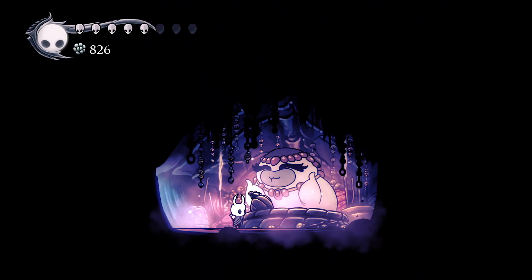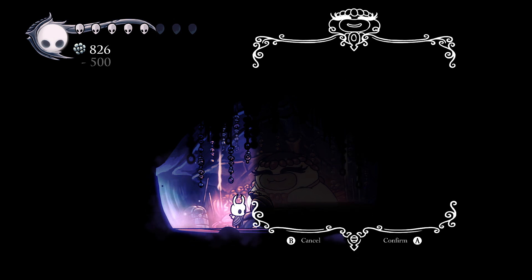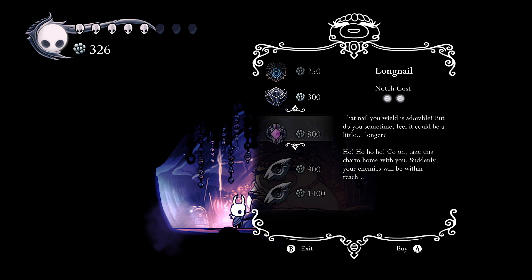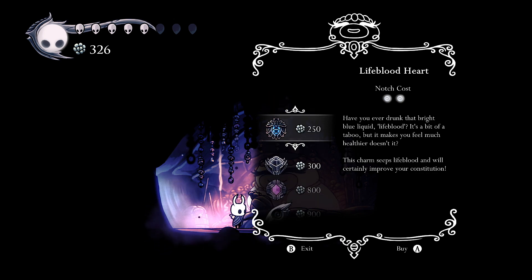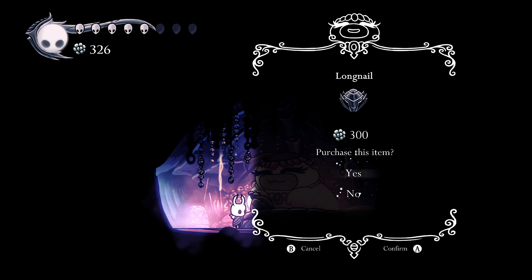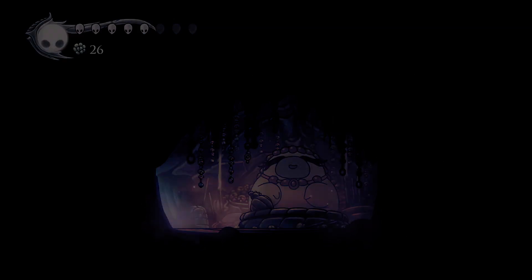First I'm going to be buying some charms, which are pretty nice to have. The more charms you have, the more charm notches you can buy. And charm notches are really good since they allow you to use more charms, which means you can be more overpowered in combat.